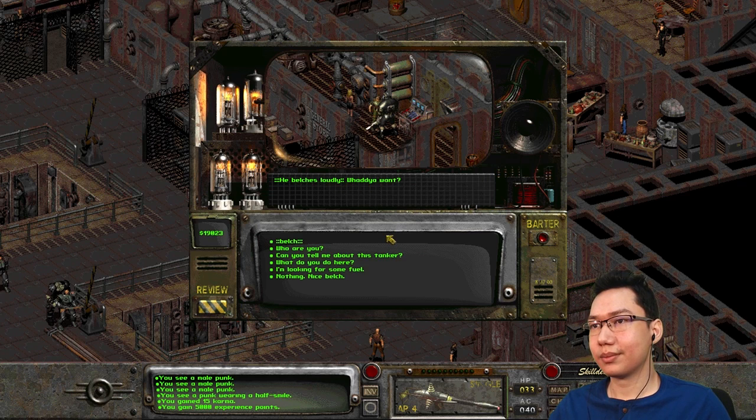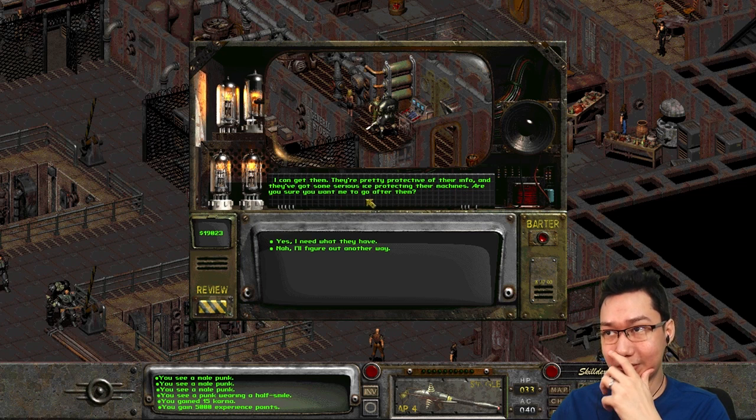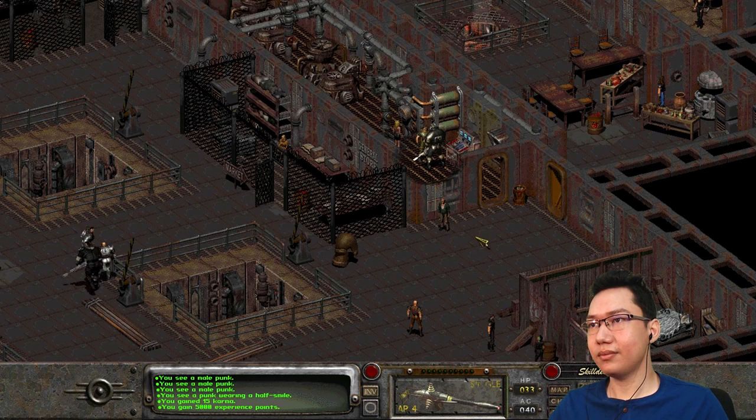I have some questions. I'm looking for some fuel. I could take a gander at their mainframe for you. Can you? It'll cost you. What's the price? I think I like you enough that I can do it for you now. Who do you want me to visit? The Shi — because I killed all the Hubologists. They're pretty protective of their info and they've got some serious ice protecting their machines. Are you sure you want me to go after them? Yes, I need what they have. Can you transfer the fuel from their reserves to the tanker? Check back with me in a day or so and I'll let you know. Thanks, bye.